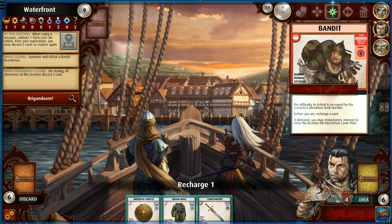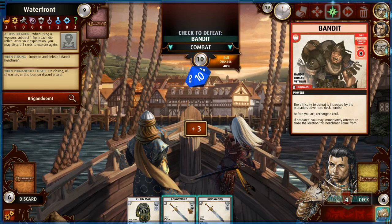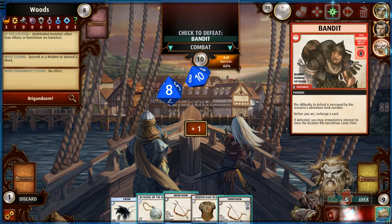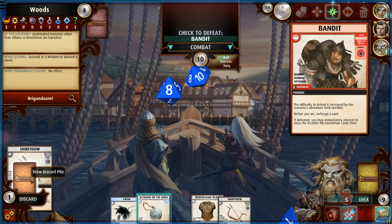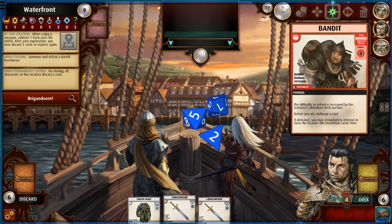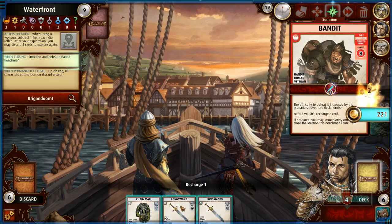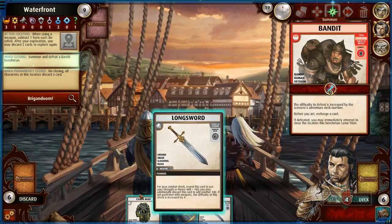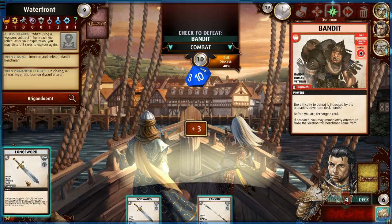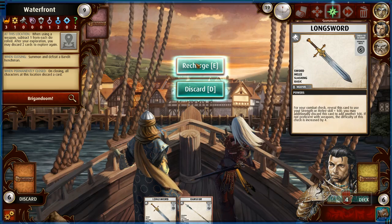Recharge again — a bandit! Recharge my wooden shield. Two longswords now, 65% chance — I hope that takes into account the negative two ability here. Short bow help — extra 1d4! I can close the location by defeating one more enemy. I'll discard the longsword for this one and get rid of the chainmail to be able to discard it. Boom — 82% chance, just on his merit! Got a 12. Area closed! Nine cards gone. I'll recharge this one.